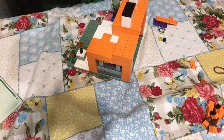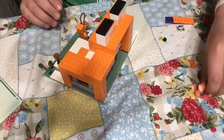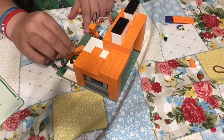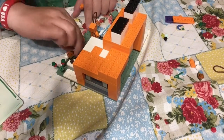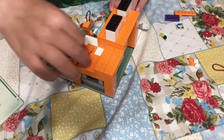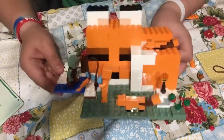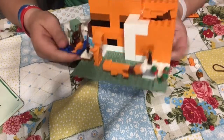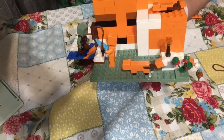Now we're gonna put the characters on the set to show you how this looks with the characters on it, and then the foxes — they're everywhere. Arctic fox over here, and the little baby fox on top of the house. And there we go, the little fox house with the Drowned and the fox guy. Thanks for watching, I will see you next time on my channel, bye bye!